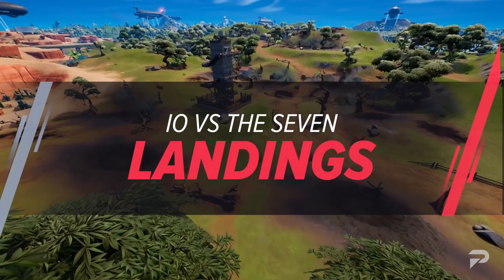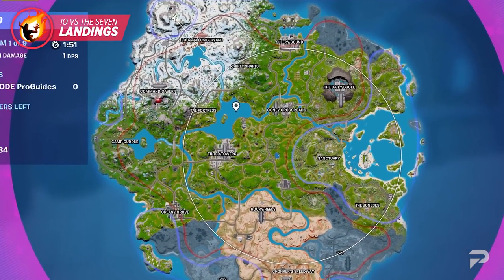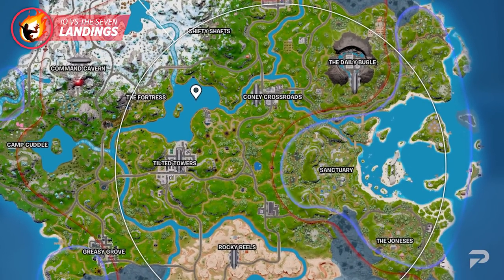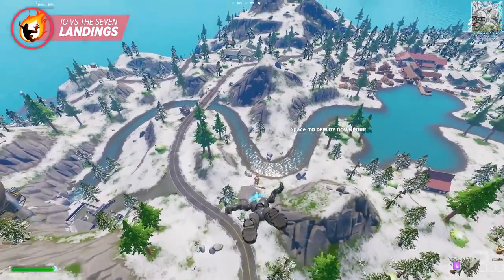With Season 2 Resistance, we're seeing something really interesting in terms of how the map is divided. If you've opened your map recently, you've noticed it has certain areas circled in red and some in blue. This is something new you're going to be dealing with when choosing your landing spots, and who knows what other effects this will have as the season progresses.